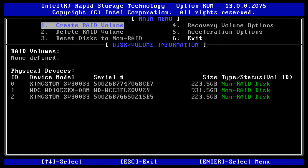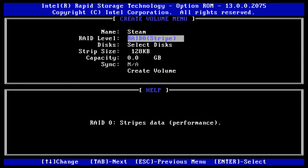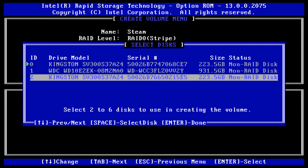What you're going to do is hit Enter to create a volume. Go ahead and name your volume — I'm going to call it Steam, for my Steam Drive. Hit Enter. RAID 0 is what you want. You're going to select the disk and hit Enter. I have all three disks — I'm going to hit SPACE on one, SPACE on the other, and then hit Enter. As you see, it says Enter done.